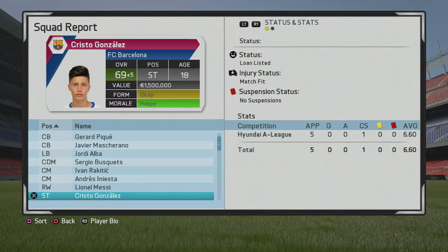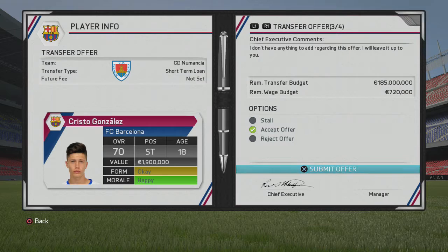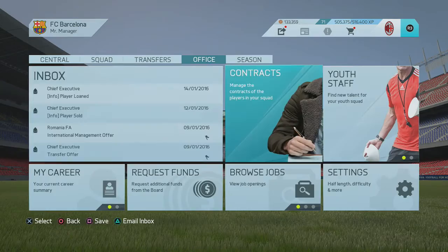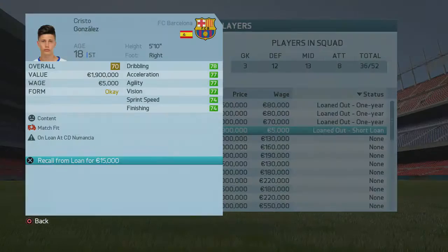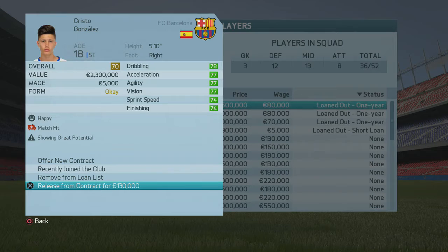When you do the loan glitch, not only do his technical attributes go up from training, but his mental and physical attributes go up too — sprint speed and agility have both gone up by three, now at 74 and 77. We've gotten our first loan offer for Cristo Gonzalez, which I accept. Here's exactly how you do the loan glitch: accept the short loan, then go back into transfers, find him under loaned out, and recall him right away.